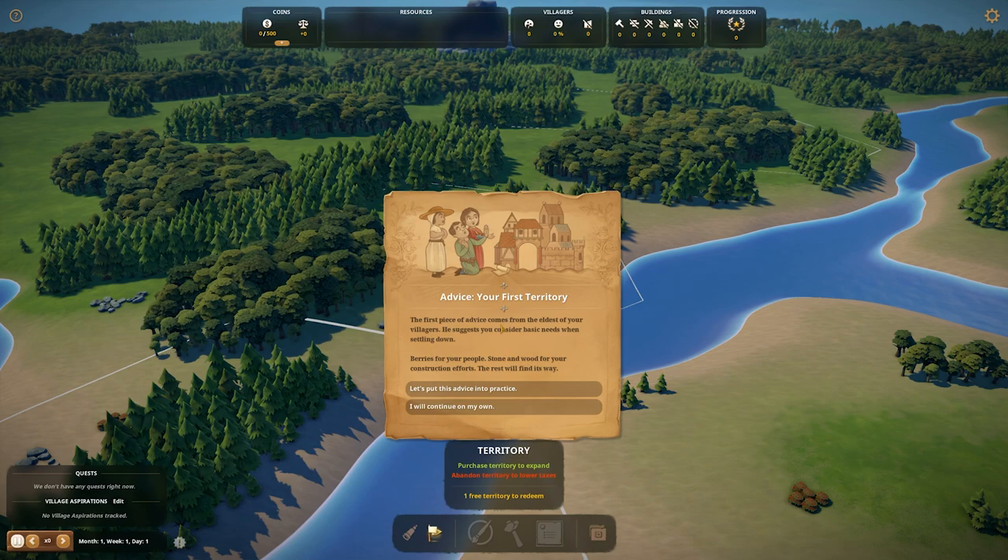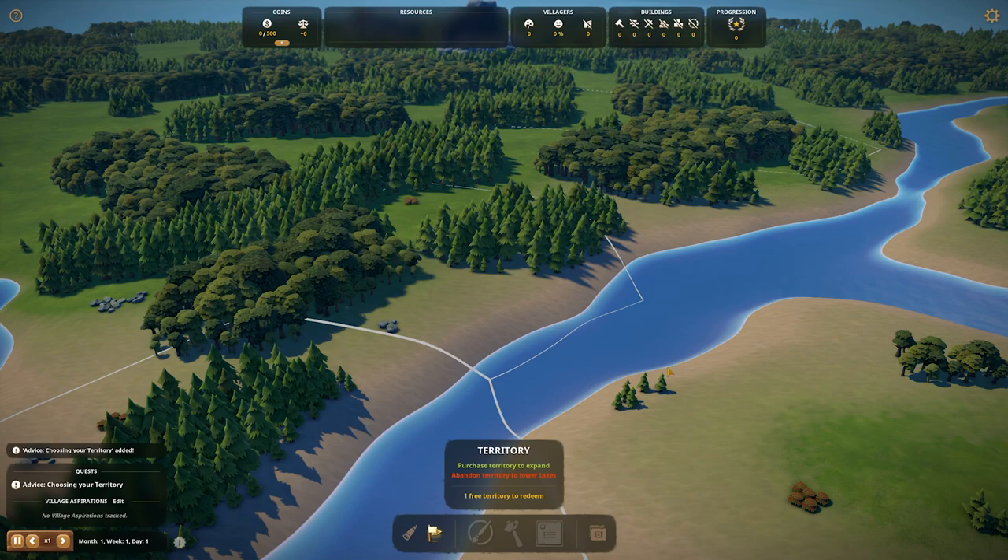The first piece of advice comes from the eldest of your villagers. He suggests you consider some basic needs when settling down: berries for your people, stone and wood for your construction, and the rest will find its way. So those are obviously all the beginning ingredients we need for our town.